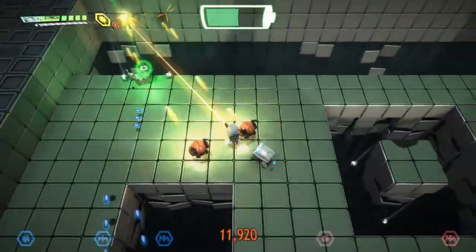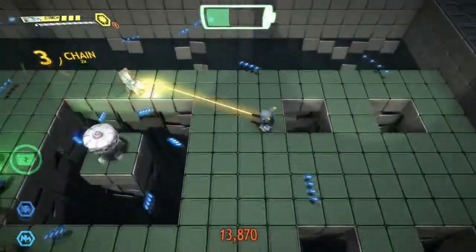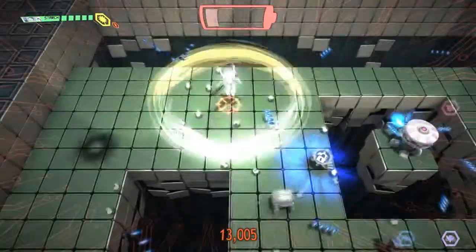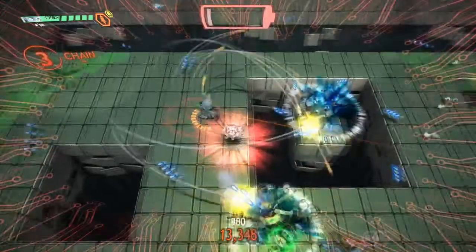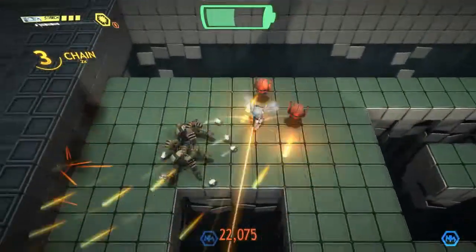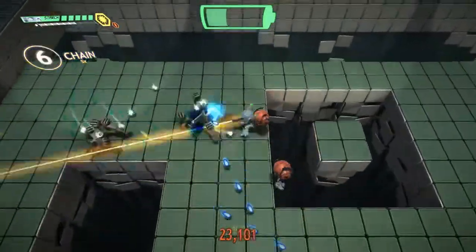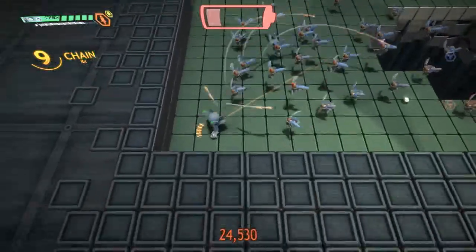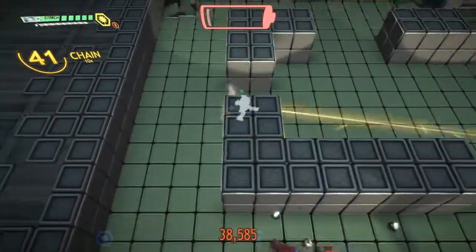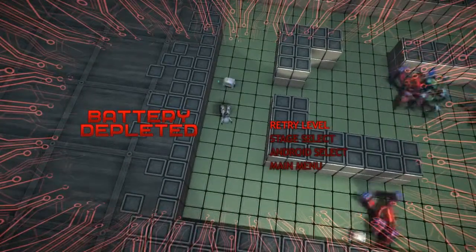These little guys will shoot homing missiles at you, so it's good to get rid of them nice and quick. It does get a little bit bullet-hell from time to time, which is not a bad thing — makes it more challenging. I'm on the default difficulty right now. There's a swarm — oh crap — and I ran out of life. You can see it gets a bit frantic as you go along.